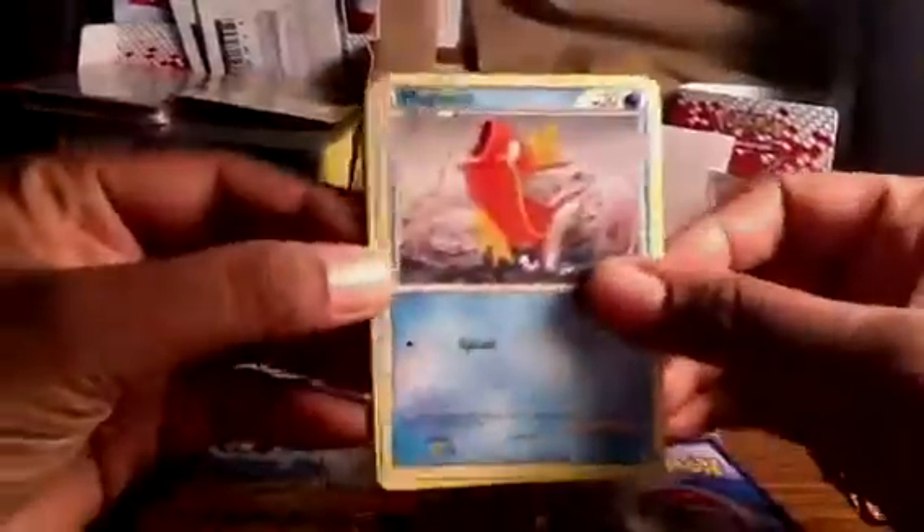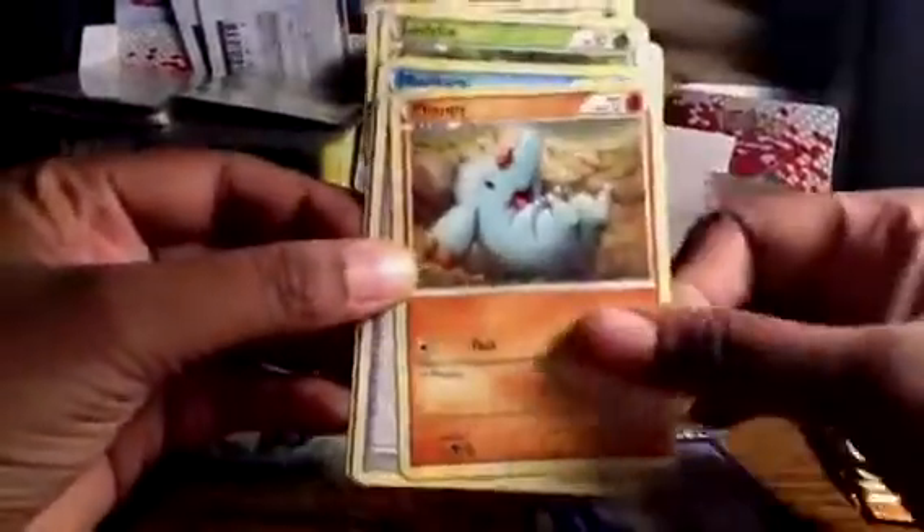Got a Magikarp, Ladyba, Hoppip, Clefairy, Flaaffy, Pokemon Communication, Unown, and a Starmie. The reverse is Togepi, which is a common. And the rare is Weezing.